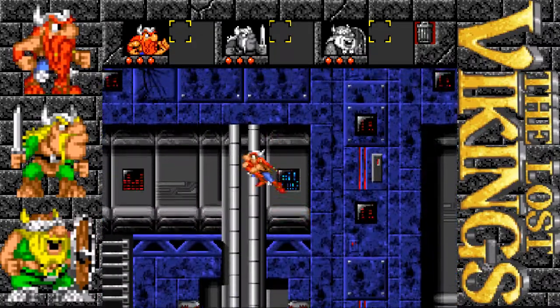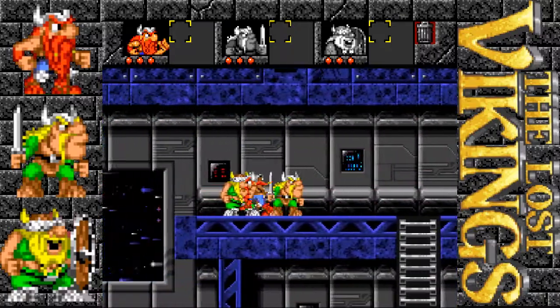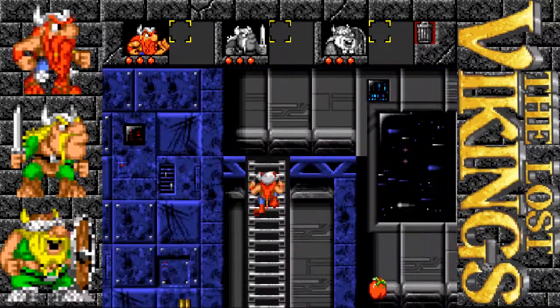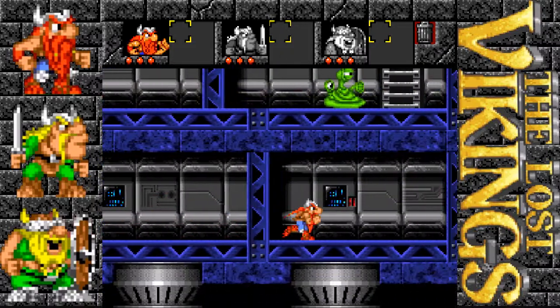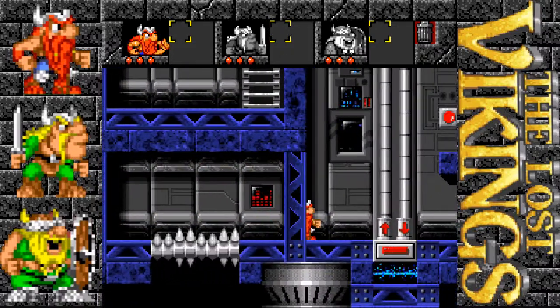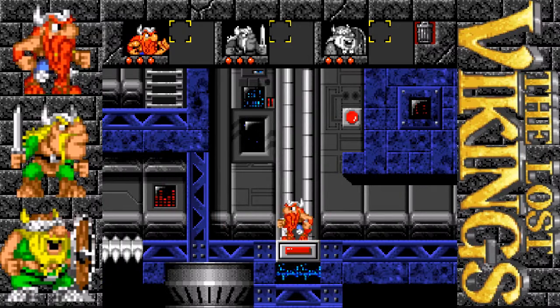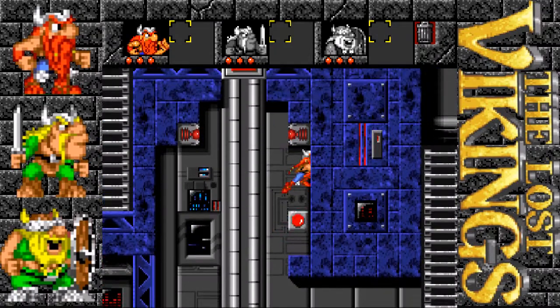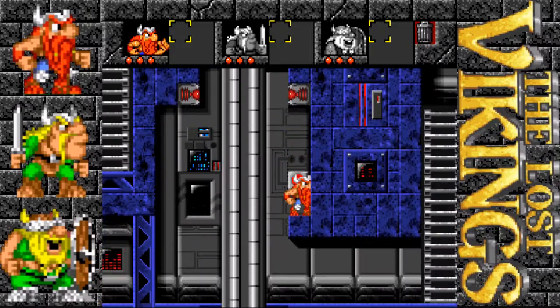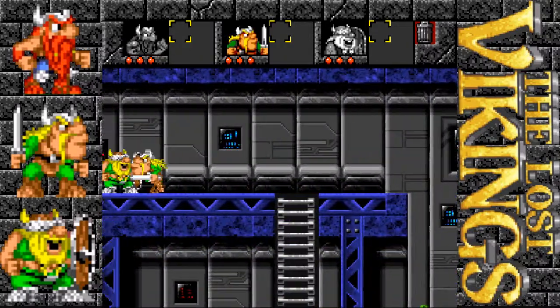Eric doesn't want to go that way at all — Eric wants to go this way. And he can jump across that gap, which none of the other Vikings can do. And jump over these grinders, because getting ground into little bits would be unpleasant. Send that elevator up and jump off and hit that switch to turn off the little electrical field.